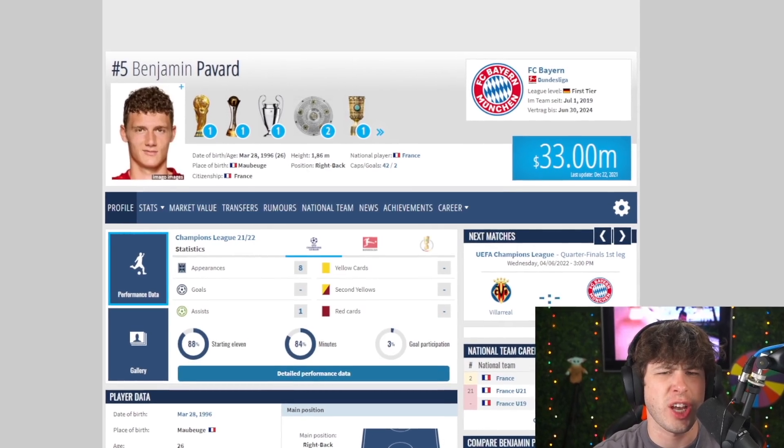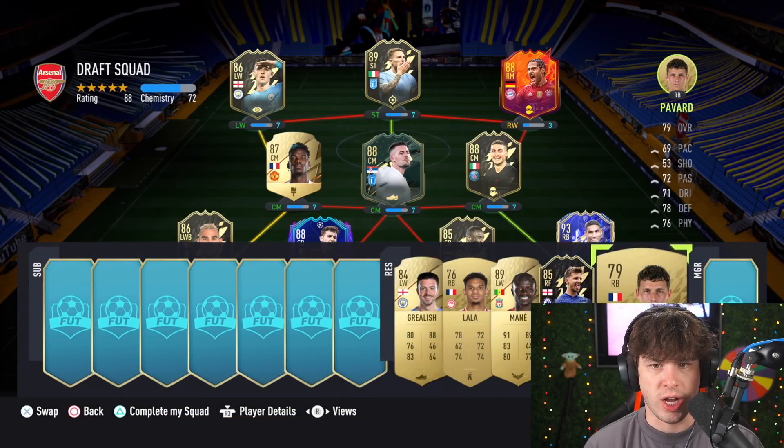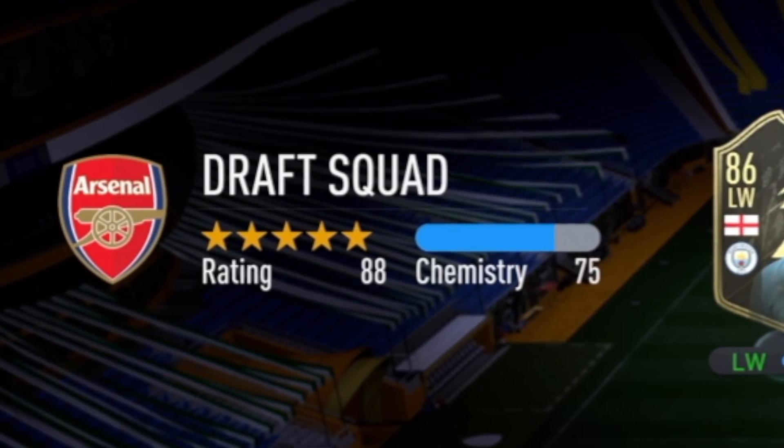We need some big picks to turn this thing around — that is not a big pick. This could be an interesting one, though. Pavard: 33 mil, and he wins it by far. Pavard's actually a very expensive man. Boom — 75 chem. I thought it was going to be better than that.